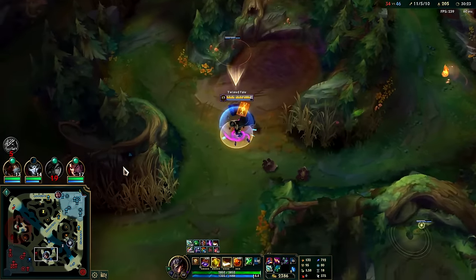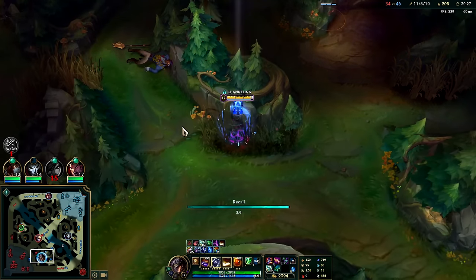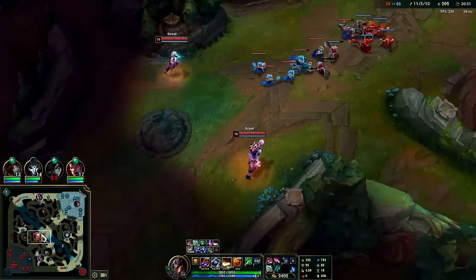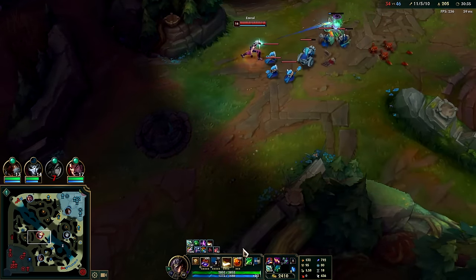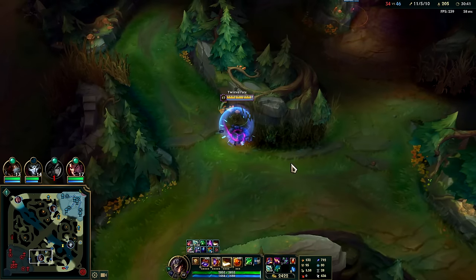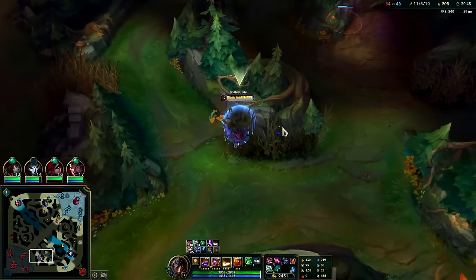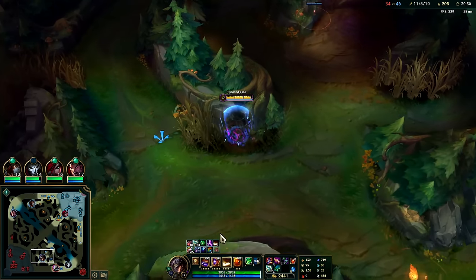Lich Bane wouldn't be bad — Lich Bane would be decent. There are too many people missing for me to want to press R — it's a big commitment, long cooldown ability. You could go Transcendence in this build for some more ability haste. The only downside is Twisted Fate's E doesn't have a cooldown, so you're kind of wasting it a little bit.